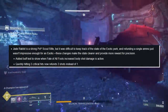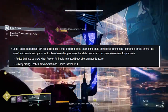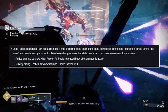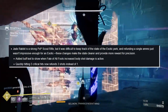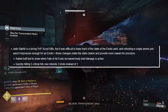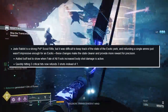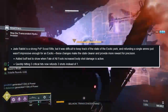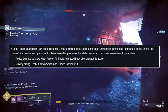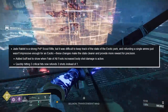Jade Rabbit: it's a strong PvP scout rifle but it was difficult to keep track of the state of the exotic perk, and refunding a single ammo wasn't impressive enough for an exotic. So they added buff text to show when Fate of All Fools and its increased body shot damage is active. Also, hitting three crits now refunds three shots instead of one. Not bad for chaining kills in PvP, though it doesn't really change the game in PvE.